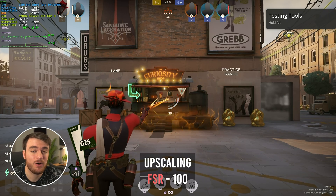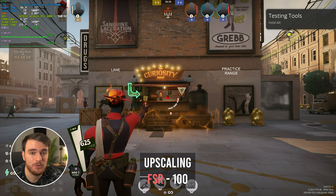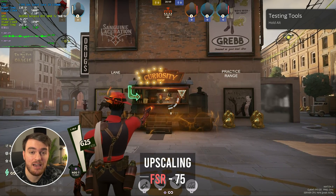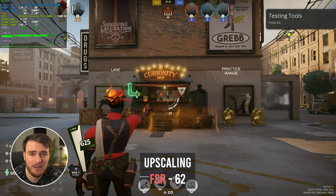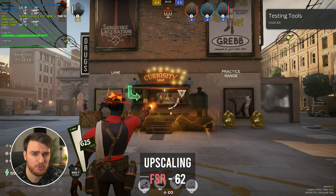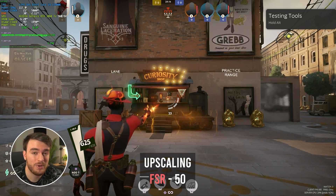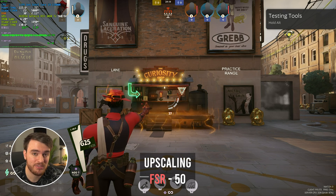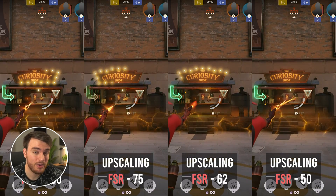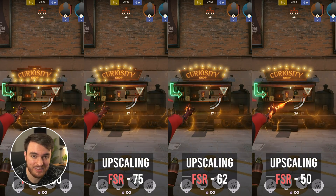FSR is streets ahead quality-wise, although we can't dip quite as low. Using the same preset numbers, with FSR set to 100% resolution, I don't think it really does anything there, but I got around 96 FPS, which I'm pretty sure is native. Taking it a step down to 75%, I saw 26% extra frames from 90 to 120, then moving down to 62%, 120 to 140 frames, and finally to 50%, 140 to 160 FPS.